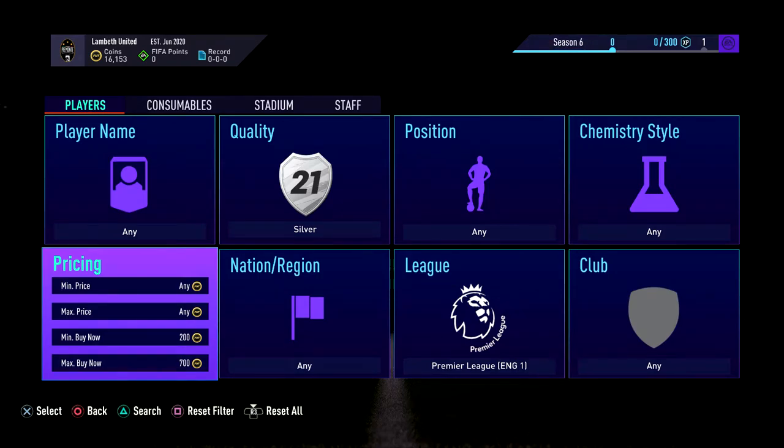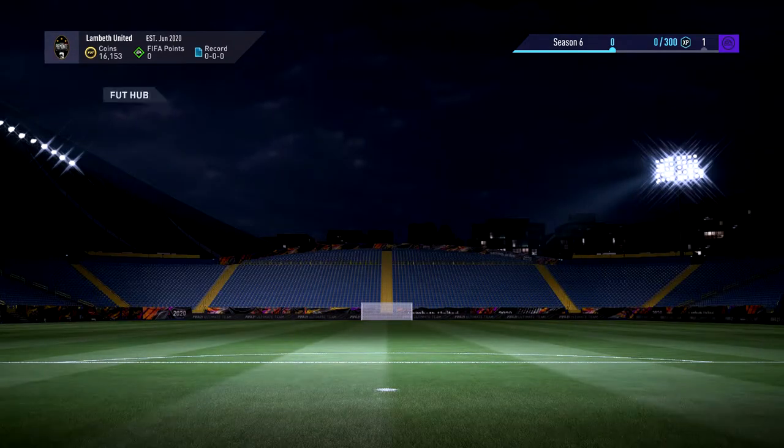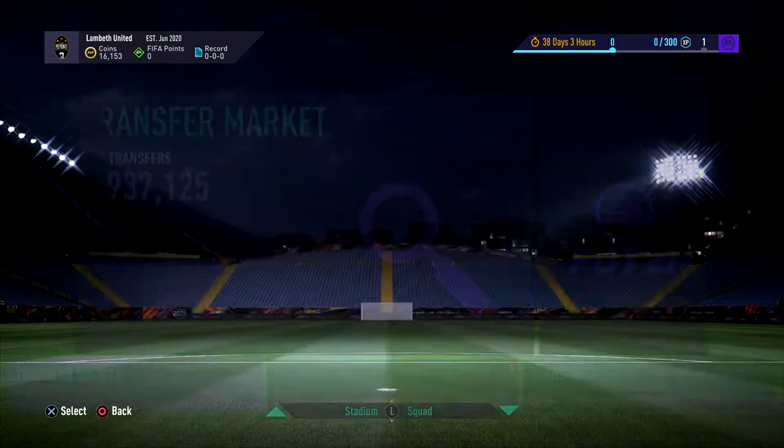Hey guys, welcome back to a brand new video. Today we're going to be doing a silver Premier League trading method. I'm back with my first video — we've only got 16k so I thought I'd start with a little budget method. You can see they sell for around 750 for the most basic cards, and in my transfer list we have three cards. You can get some nice little profits on a few of them.